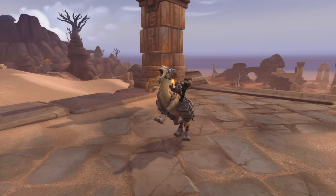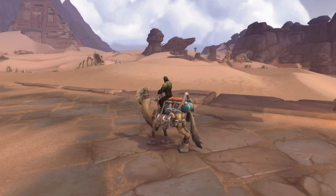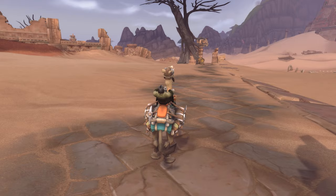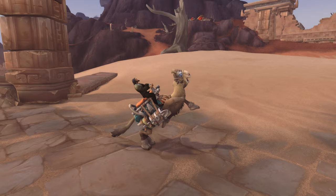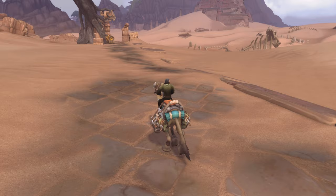Next we have two new Recruit-a-Friend mounts. RAF is returning in patch 8.2.5 so you can finally recruit your friends to the game once again. Once your friend has purchased their third month of game time, you'll be able to choose a pet or a mount as a reward. The first new mount you can choose is called the Explorer's Doom Tracker and it's basically a camel with a backpack, a chest and a shovel on its side. On top of the mount you will see two cushions, so I assume it's a passenger mount, which would make sense since it is a Recruit-a-Friend mount.